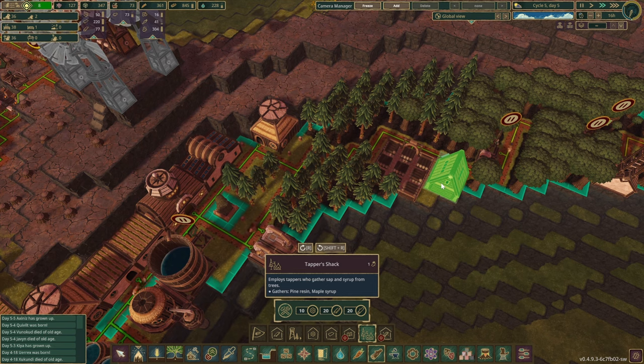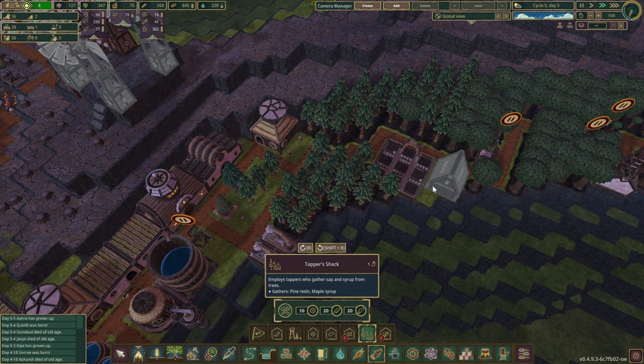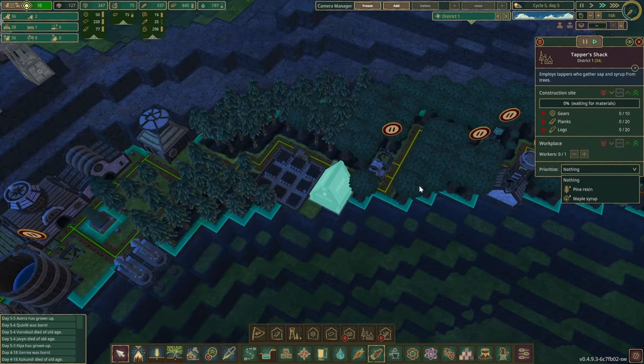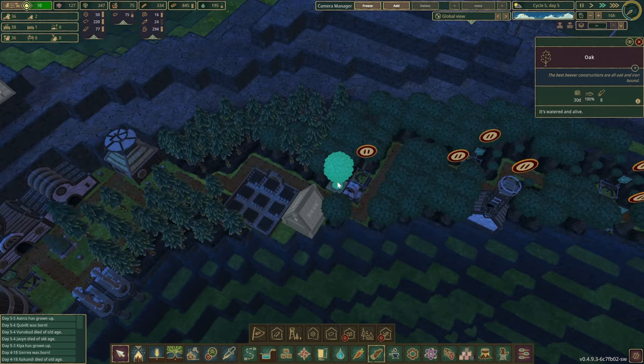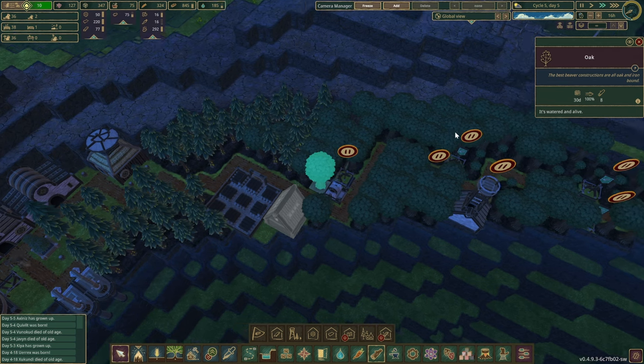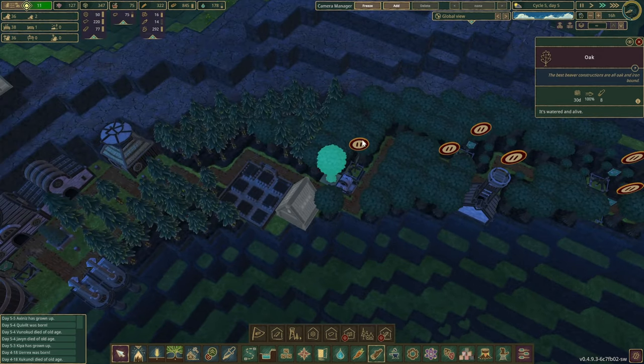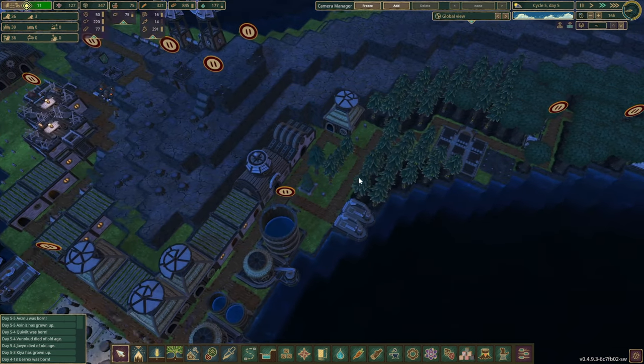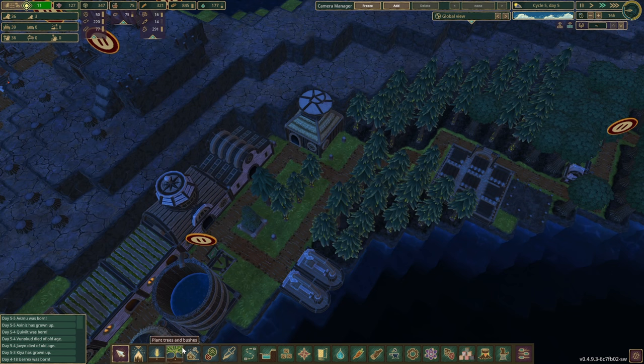I guess we are going to have to squeeze one in right about here. Brynard does maple syrup as well, but we don't have any maples around this area. Maybe instead of oaks, we should have done maples here — I know oaks give two extra logs, but whilst the trees are standing and waiting, no one's harvesting them and we could be gathering some maple syrup. That's definitely something to think about in the future, but for the time being, I think it's okay.